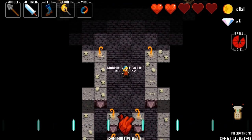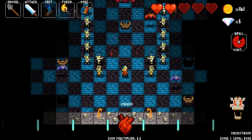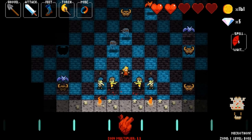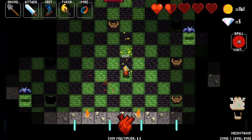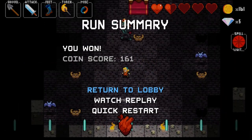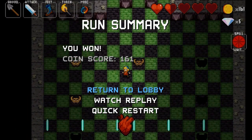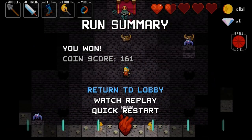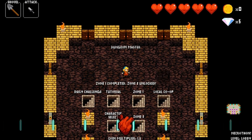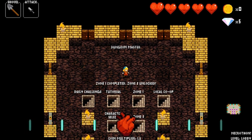It's the conga line. That could have gone better. That's my coin score, which is basically your score for that run. I really need to get some practice in for those zones. I still have to open up the rest of the zones and deal with Zone 3, which is far more difficult than Zone 1.